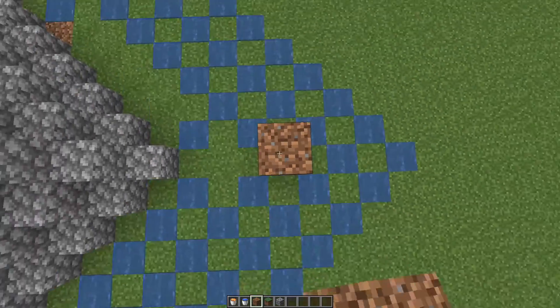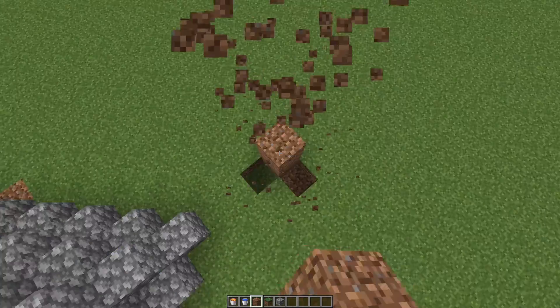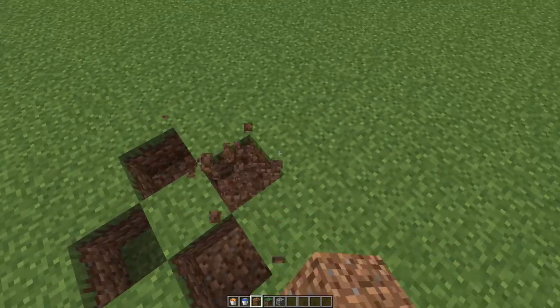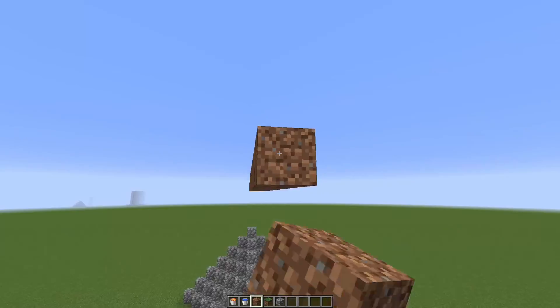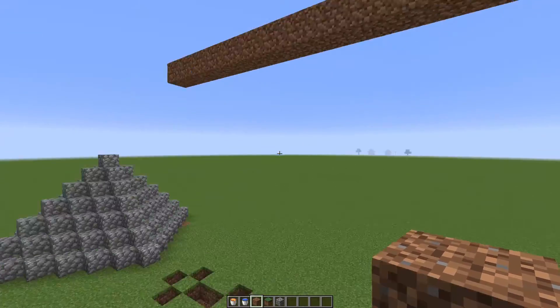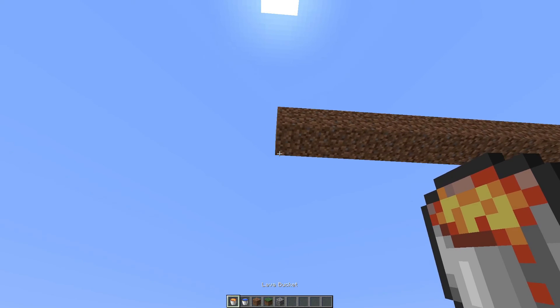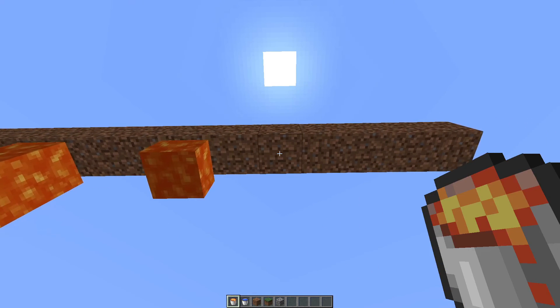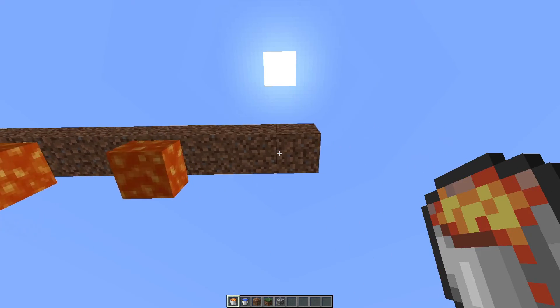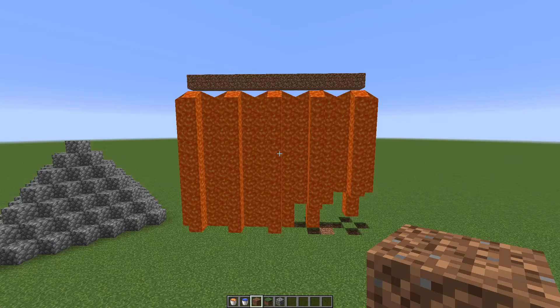The first thing we're making is a wall segment. What I'm doing here is creating a pattern on the floor where the lava is going to flow down, and I'm doing this to contain the lava so it doesn't create a mess on the floor. Then you want to choose a height for your wall and make a line of whatever scaffolding block you like — I recommend something which is easy to get rid of. A lot of it will be hidden within the cast, so it doesn't really matter.